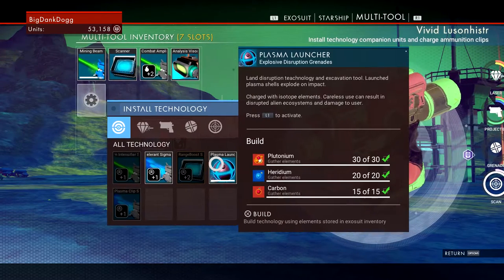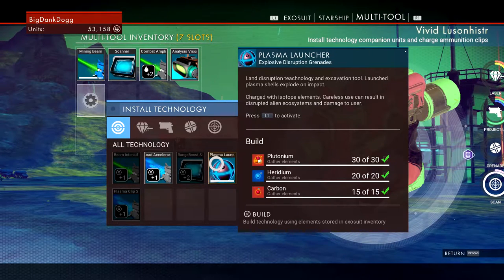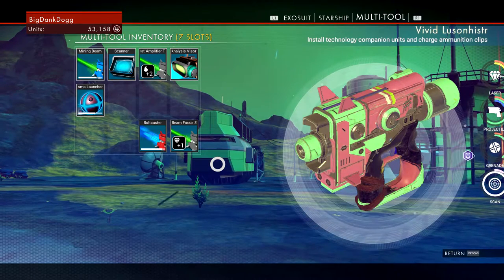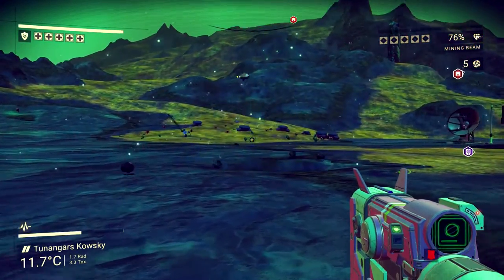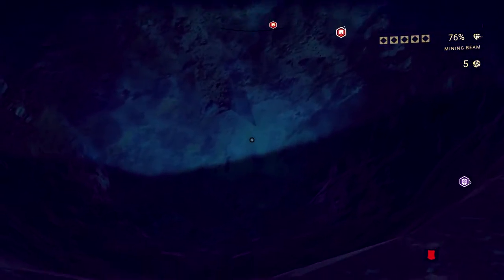Remember, all these upgrades are crafted in the same way I showed you with the bypass chip earlier in the video. Here's an example of me crafting a plasma launcher for my multi-tool — it's basically an explosive grenade that helps you mine materials faster. Keep in mind that I obtained this for free just because I took some extra time to explore a random interior.